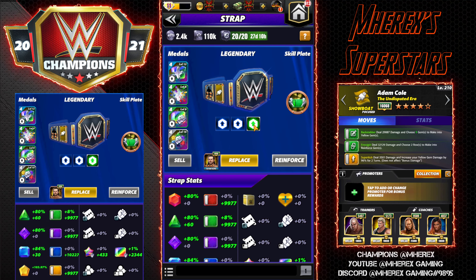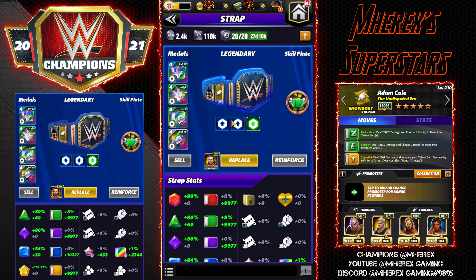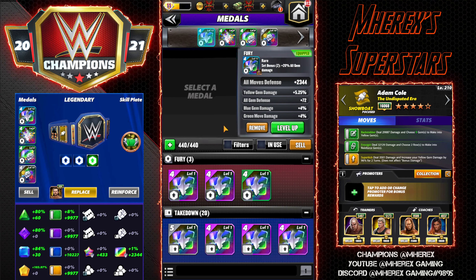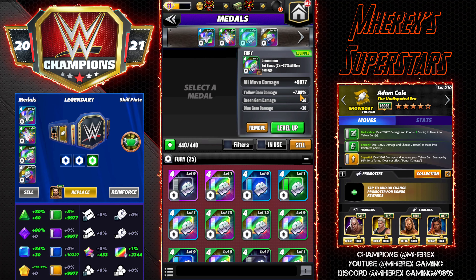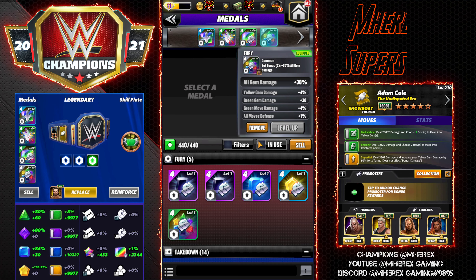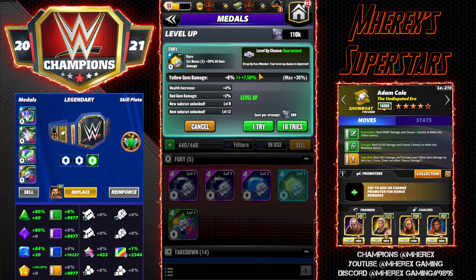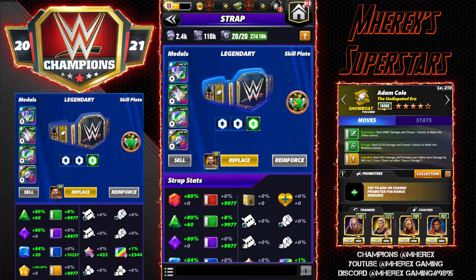The strap is a big component — getting a ton of gem damage. I have a 10% gem damage boost on that, and I have double fury. Then every metal I have also stacks yellow gem damage. You can see this one has 5.25%, this one has 6.73%, this one has 7.98%, and then this is the 30% one. I'd like to get a tier 5 equivalent, since tier 5s go around 40-some percent on the specific color, but that's about as good as he's going to get on gem damage.